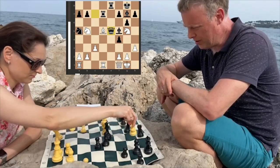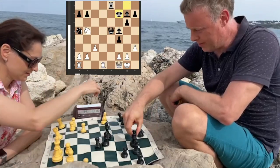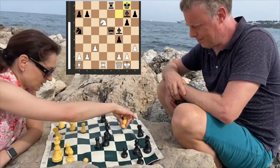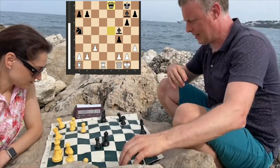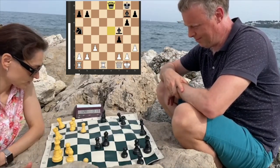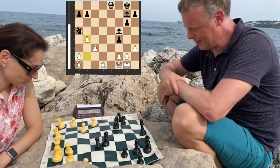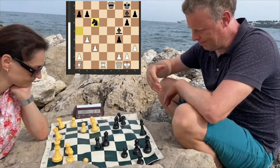A few sacrifices follow: knight takes f7 combination, taking on f7, then followed by another fork — knight to d6. King to g8. Thanks to this combination I have two rooks, but my opponent has three pieces, which is a material advantage for them, and there is still a lot of work to do in order to win.